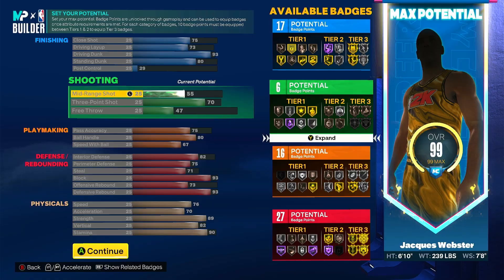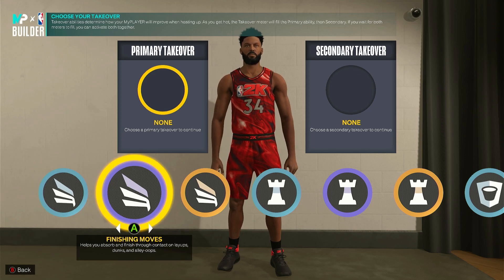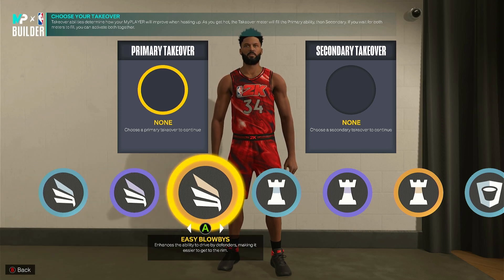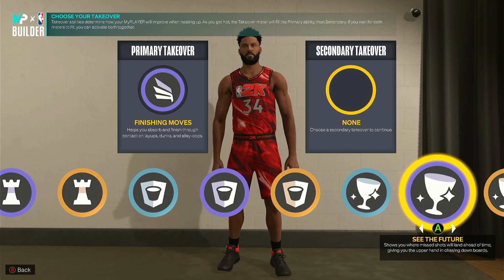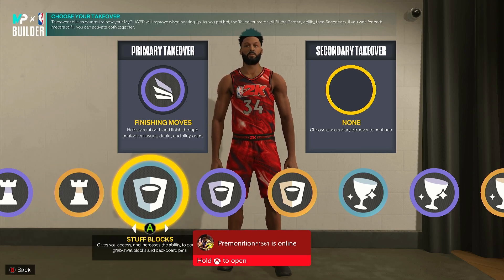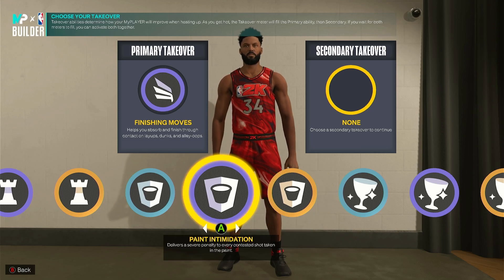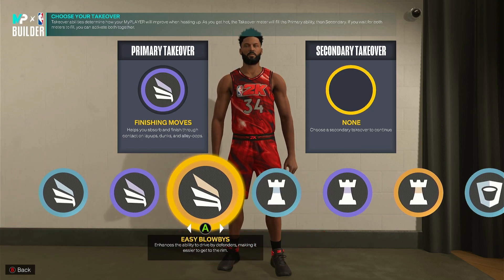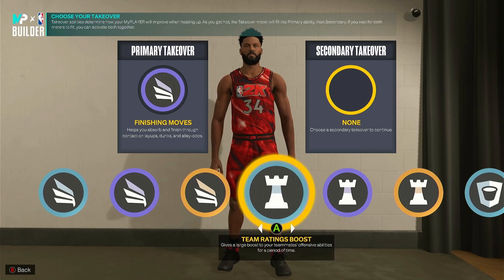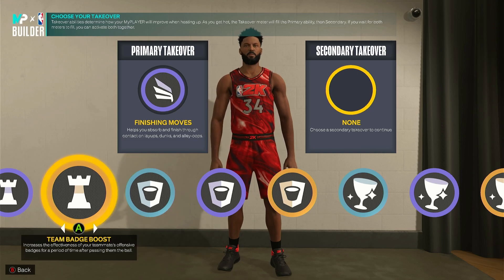Alright, I'm gonna leave it here for 6'10. Takeovers — I forgot about that. I'm gonna do finishing moves primary. Secondary — this is Giannis so I probably want like stuff blocks, intimidation, interior badge drop. I think I'm gonna just go finishing moves and easy blow-bys probably. This is entirely up to you, I'm just trying to think of Giannis. I think I would say blow-bys. Alright, let me see the comparison — I'm gonna do 6'11 and that'll be it for this one.